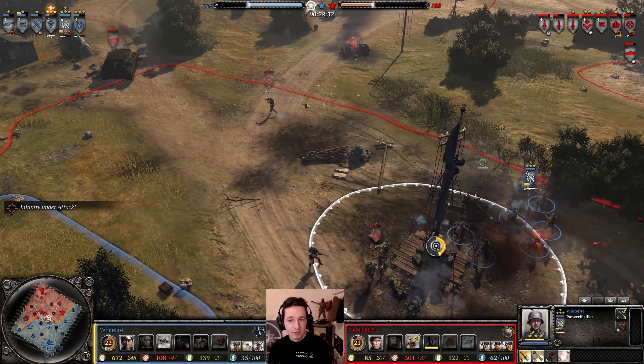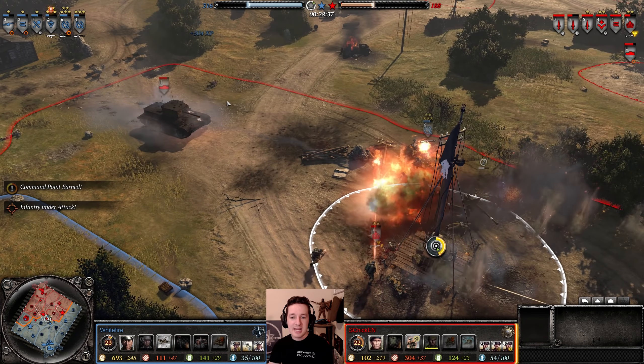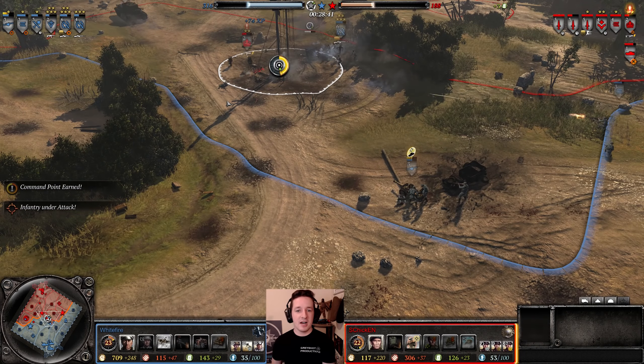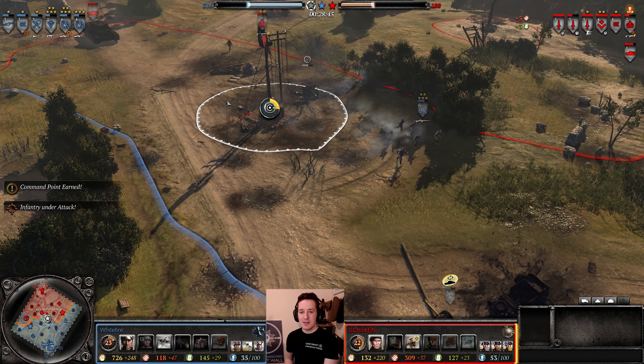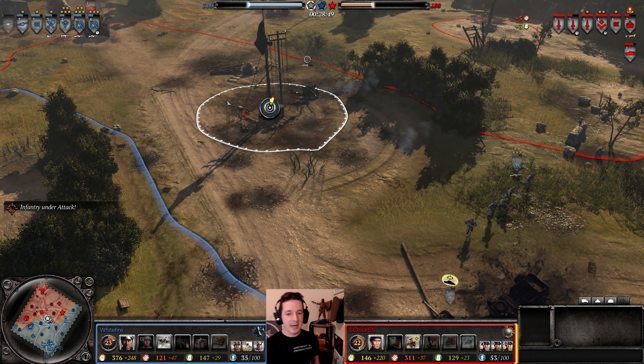Panzergrenadier squad is trying to hit out that sniper — might get the kill. Too late, and they get the sniper. Small little victories, but they're paying off. S-Chicken's been a little bit late to retreat, which is helping Whitefire stay in this fight. Also, fun fact: you don't want to stand on your floor for too long — so I got myself a nice little mat so I can stand on it and enjoy myself. It doesn't make me taller — it's like a quarter inch — but it's a nice foam pad so it doesn't hurt my feet while I'm jumping around doing replays.